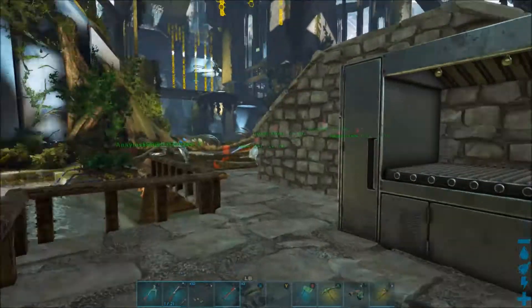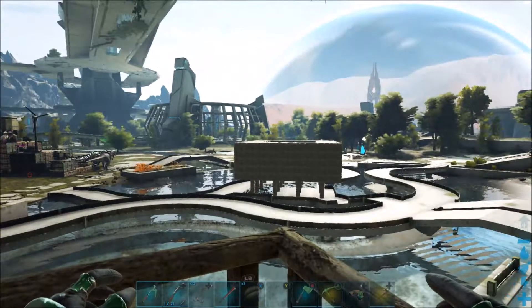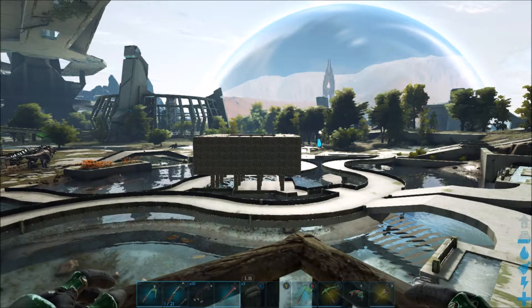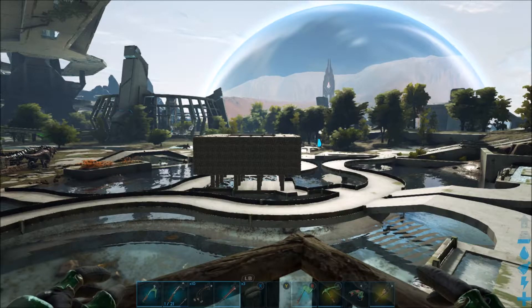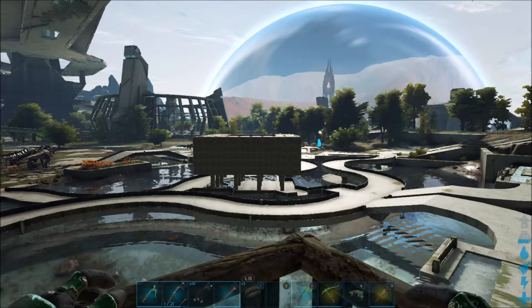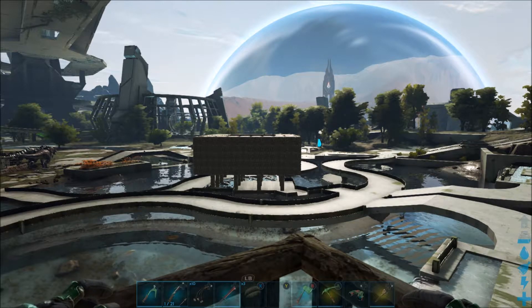We got the homestead update that includes the new building structures, so I want to play around and see what they've got. And if we look off into the distance there, our new allies, when they come over, actually built a taming pit for us to use, which was super nice — it gives us a spot to tame stuff now.